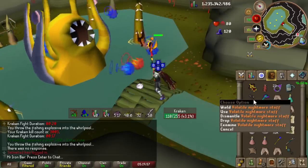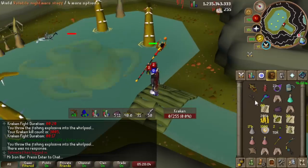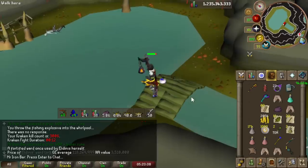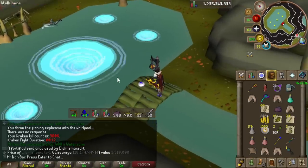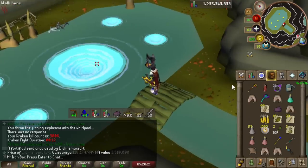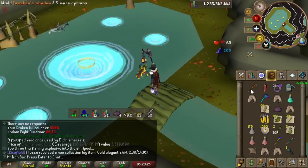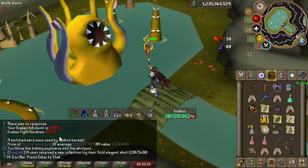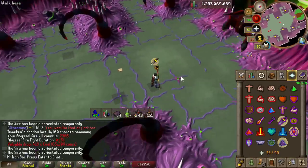Kraken - the shadow definitely did Kraken dirty because I was getting up to 90 kills an hour versus like 70-80 kills an hour with a trident or Sang. It is a bit overkill to use the shadow here, but if you are rich go ahead - it's a lot faster. The only downside is you don't get to heal as much because unlike the Sang there's no healing, so I recommend bringing a Sang as backup or more food. I also got a new PB on Kraken - 12 second kill!